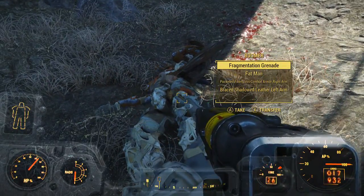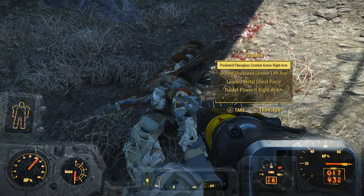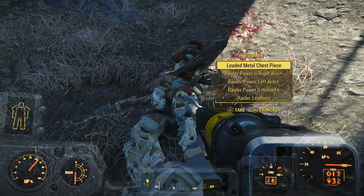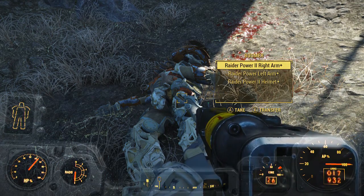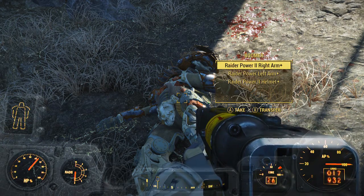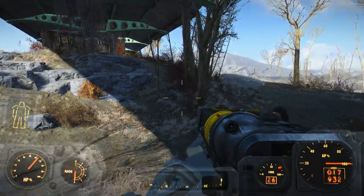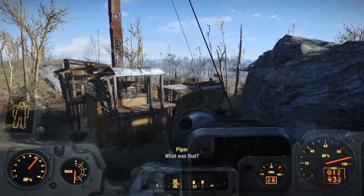Once he goes down, you're going to get a fragmentation grenade, the Fat Man he used to fire the mini nuke, some pocketed fiberglass combat armor right arm, and a braced shadow left leather arm. But the items you really want are the raider power armor pieces. I've tested this three times to see if you could get the full armor from him and I couldn't — every time I got a raider power two helmet and a raider power two right arm and a regular raider power left arm. I don't believe you can get all the power armor from him, but if someone wants to correct me, that would be great.